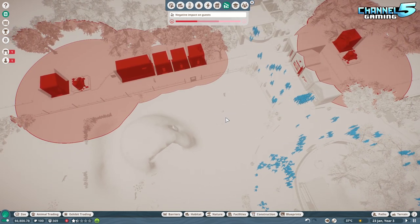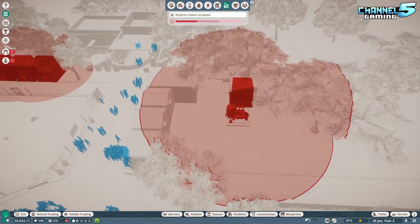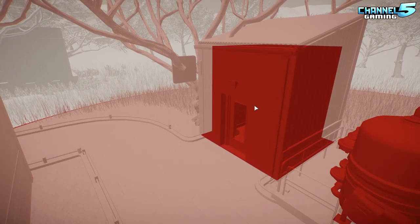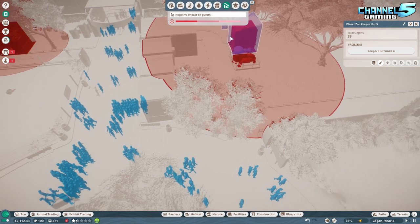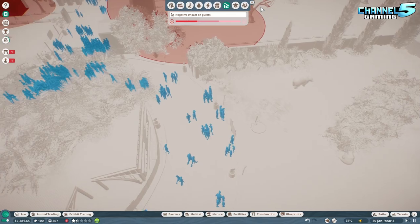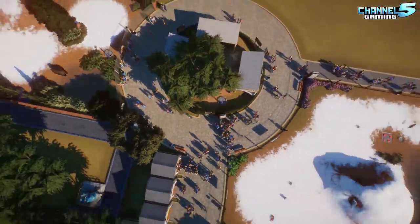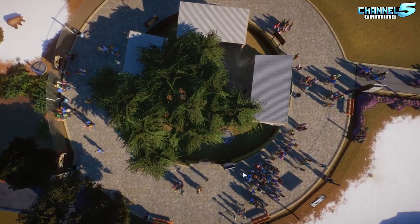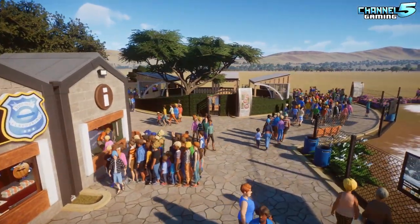The guests do not like seeing staff buildings, but you can see a grid here and they're nicely tucked away. So we have a water thing here as well as a keeper hut. I don't think I need two keeper huts, but this keeper hut's here for any of the keepers that need to tend to these animals. What I did here is I made a perfect circle - I was quite proud of that. I did that with 15 degree angle snap and just kind of moved it around, and we made a nice little circle here.